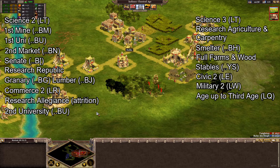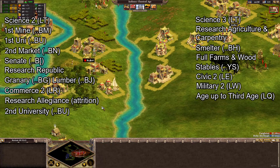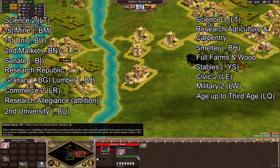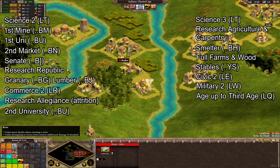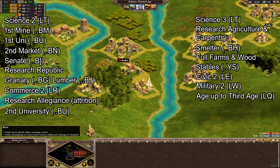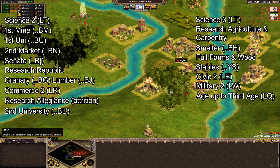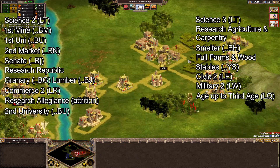My first guide with a build order for the first age is going to be pretty much the same no matter which nation you're using. However, as soon as you get into the second age there are so many different strategies and build orders to pursue. This particular one is a defensive build, and there's a good reason for this — with any strategy game, while you're learning it's best to stay defensive and learn to hold your own against increasingly difficult AI opponents. Once you're comfortable, you can experiment with more aggressive strategies, like builds where stables and a siege factory are built much earlier so you can capture your first enemy city.